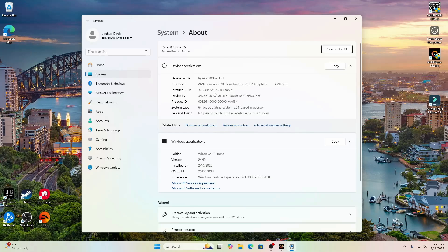I had a question in my chat asking what version of Windows I was using. Windows 11 Home — there's the version and the OS build.